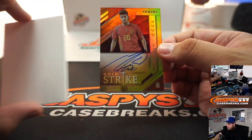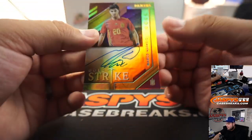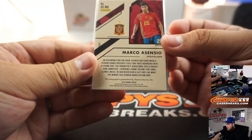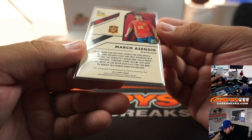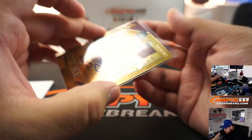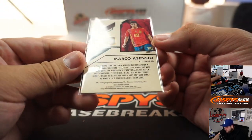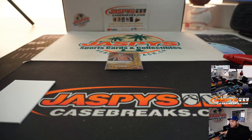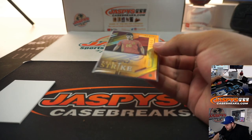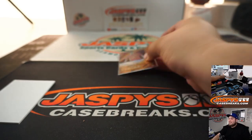Alright, the last one here is an auto — it's on-card, and it's Marco Acienzo. It's a gold strike auto, and it is not numbered. Wow. Not numbered — everybody's going to have a shot at that. I'm really trying to focus: it is not numbered. I do not see any numbering on this card. Double, triple checking — I don't see any of it. So everybody will have a shot at this auto.